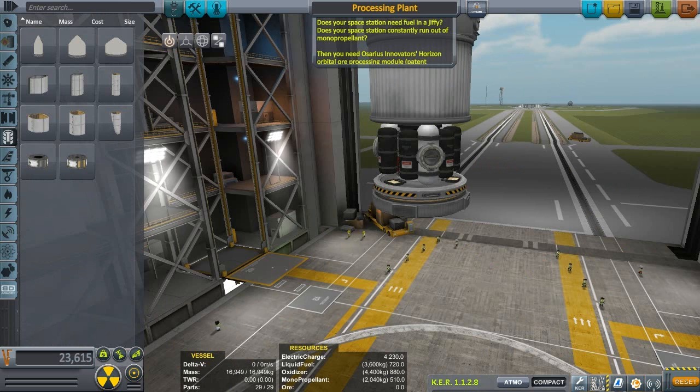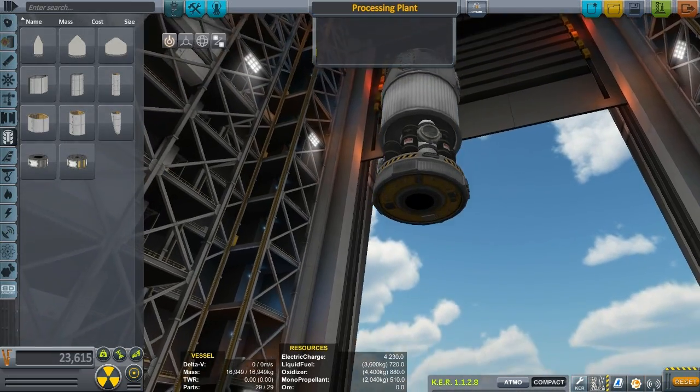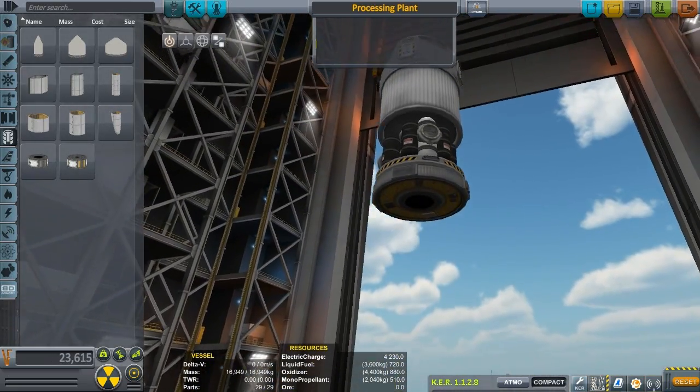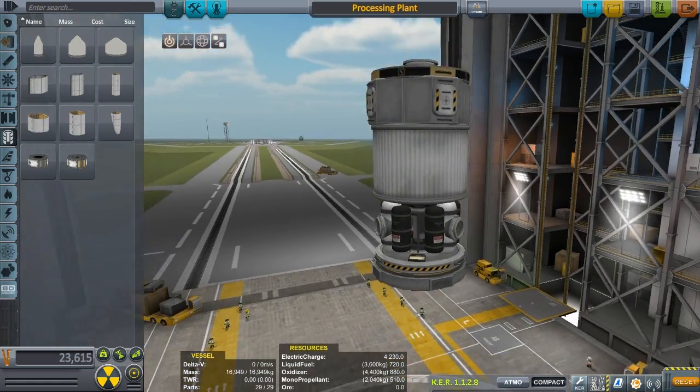Processing plant. Does your space station need fuel in a jiffy? Does your space station constantly run out of monopropellant? Then you need the Horizon Orbital Ore Processing Module — patent pending. Built with only 28 parts, this wonder of discount Soviet technology comes with six ore tanks, a small ore refinery, and three large monopropellant tanks.